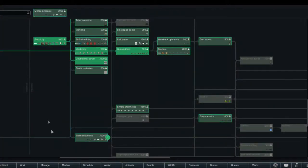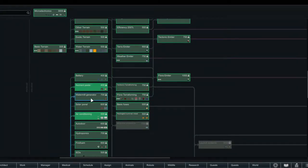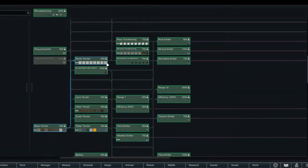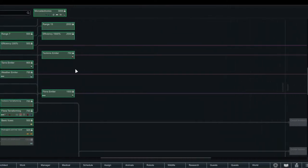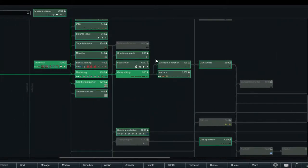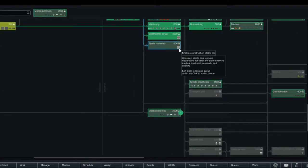Smithing is now finished! That means we can start on microelectronics, unless there's anything else we really need. That would most likely be drug production — we do need to get started on that so we can start making medicines. Let's do microelectronics; zero materials will definitely help.